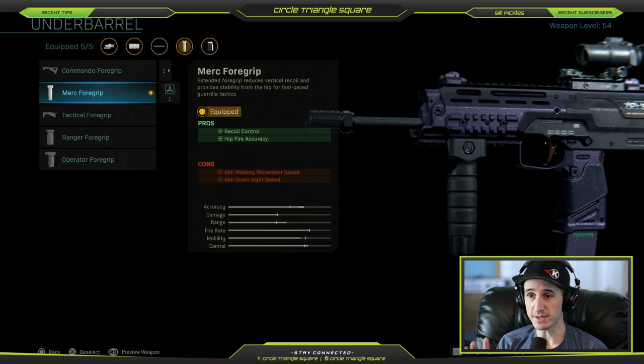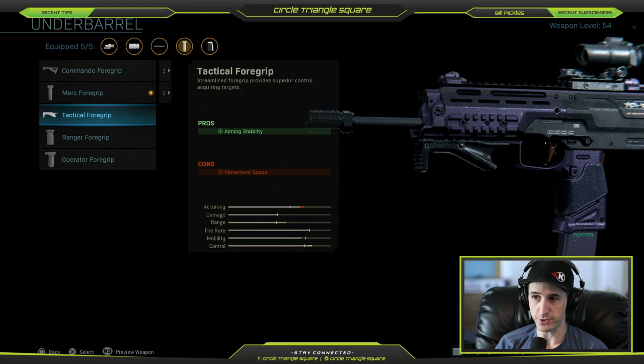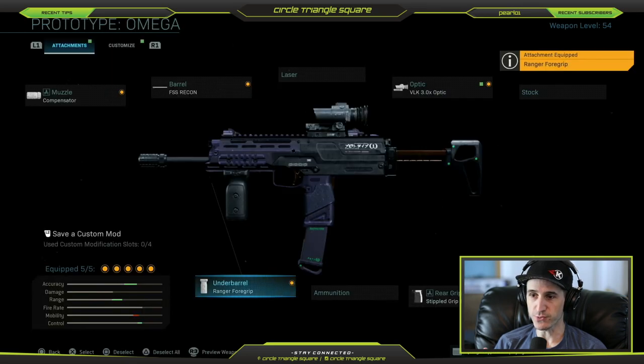Moving on to the underbarrel: I recommend getting the Merc Foregrip off if you're good at hip-firing, especially since there's no 5-milliwatt laser. The Commando Foregrip is an option with better range and control, meaning better stability, though you lose a little hip-fire accuracy. The TAC Foregrip gives a lot of control but you lose some accuracy. I highly recommend the Ranger Foregrip — it gives a slight advantage in control, stability, and range, and you only lose mobility and hip-fire accuracy, which is exactly what you want since you've added the extended barrel and optics. The Operator Foregrip loses pretty much everything, so the Ranger Foregrip is the way to go.